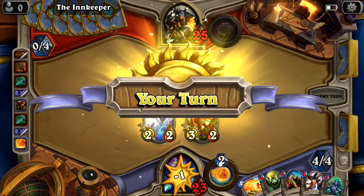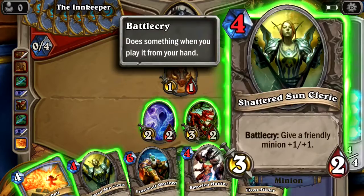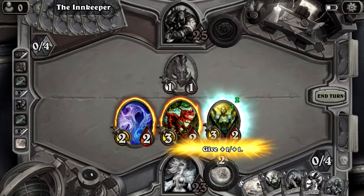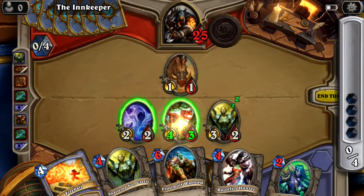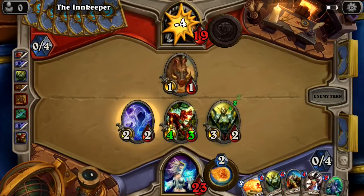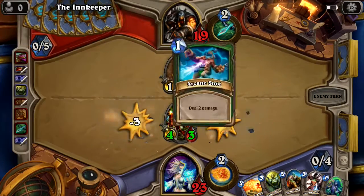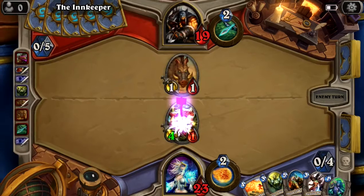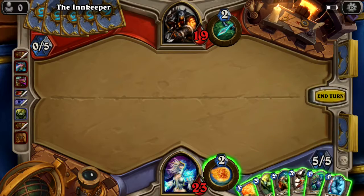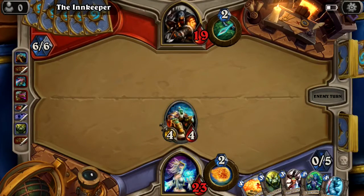He keeps playing his one-one thing — can't kill me though, which is good. Give the plus-one-one to the minion with better stats. Let the boar attack. He's down to 19, we're at 23, still chilling. He plays multi-shot — deal two damage to my guy. The CPU made a pretty smart play there, but we're gonna throw out another minion and end turn.